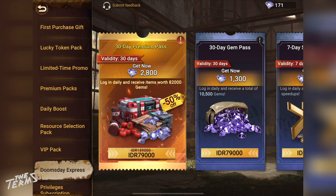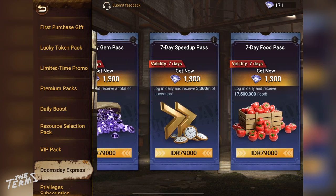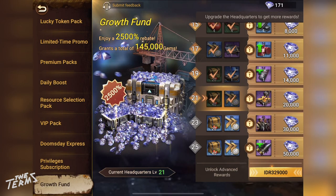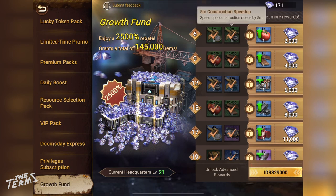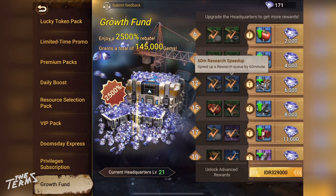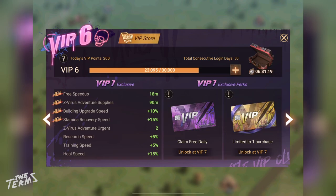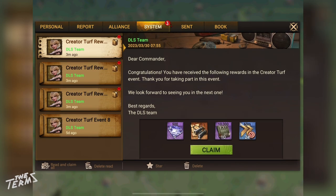You can also buy speed-ups on the Doomsday Express tab. You can get speed-ups from leveling up your headquarters and claiming the reward on the Growth Fun tab. You can get a bunch of speed-ups by upgrading your VIP levels. And you can get speed-ups by joining the LS Creator Turf event every week.